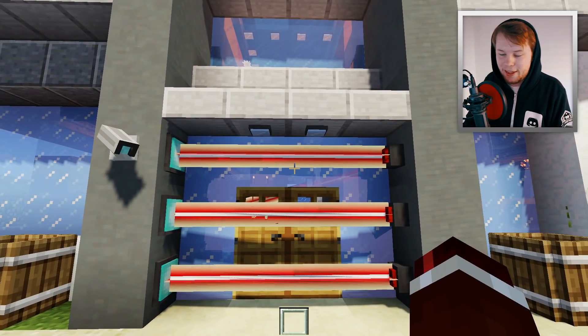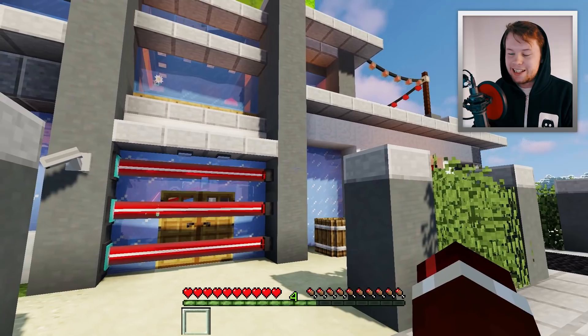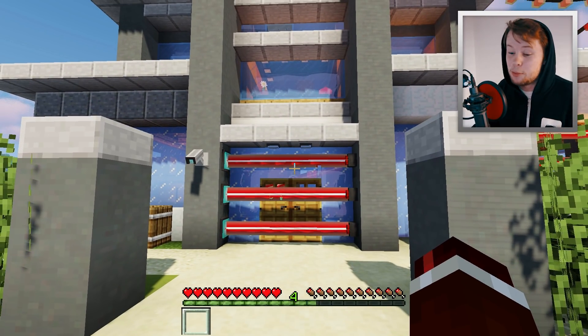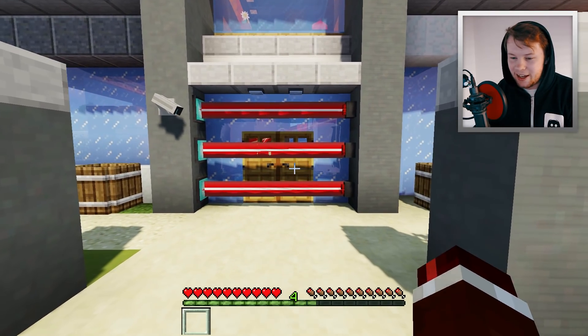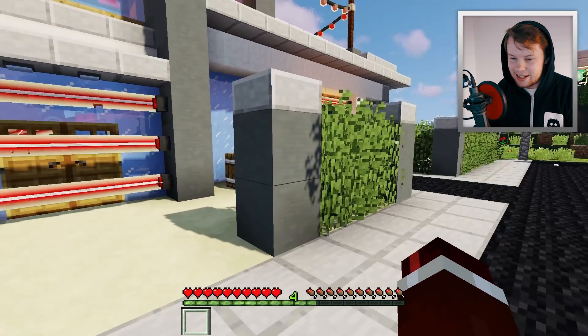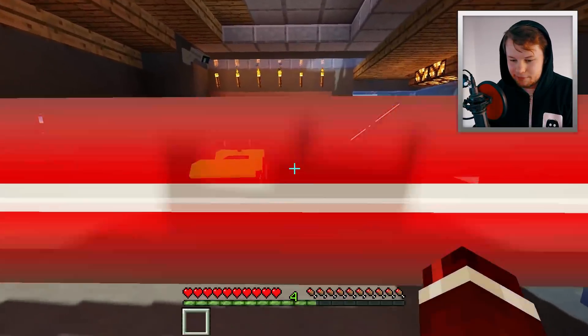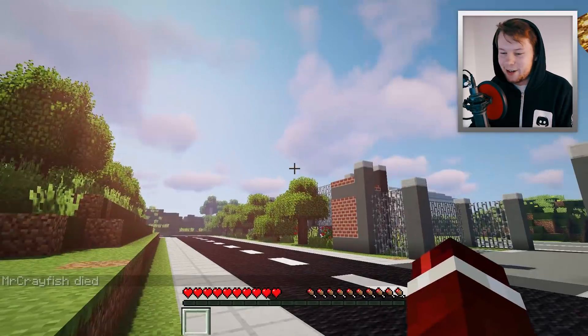So let's imagine we're a player wanting to get inside of this mansion. What happens if we actually walk through these lasers? I said these are deadly lasers and you would die almost instantly. Let's try and walk through the garage ones. Here we go — we just died almost instantly. We literally cannot get through those lasers.